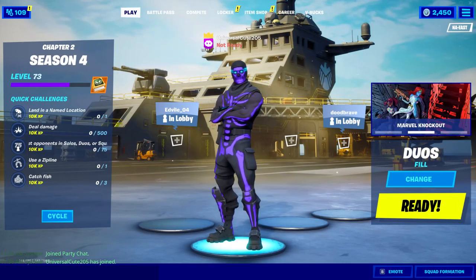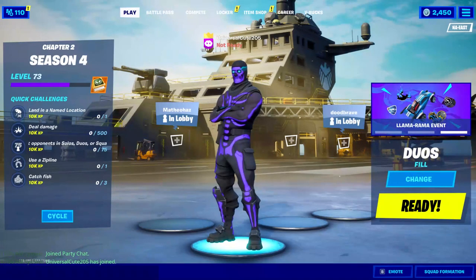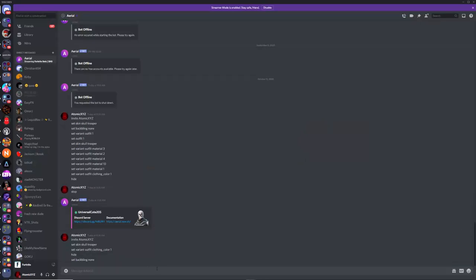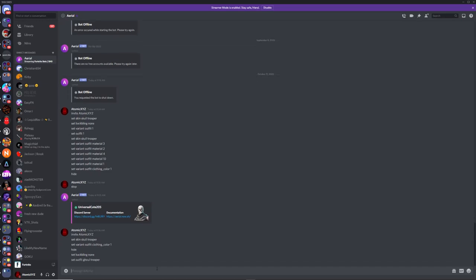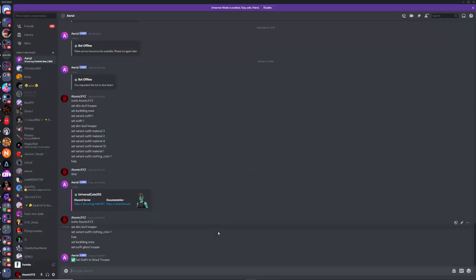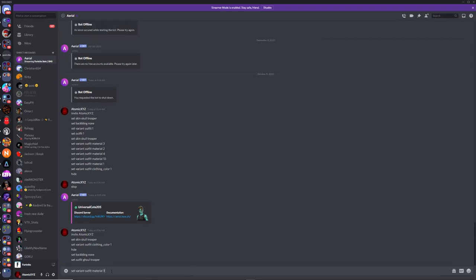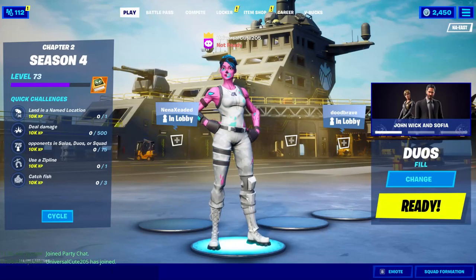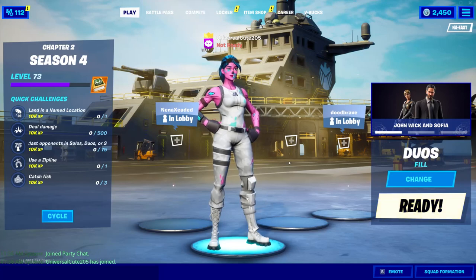Now I'll show you how to get the pink ghoul trooper. Go back to Discord and type 'set outfit ghoul_trooper'. Once that loads, to make it the OG pink style, paste in 'set variant outfit material three' and press Enter. There you go — pink ghoul trooper. Really cool.